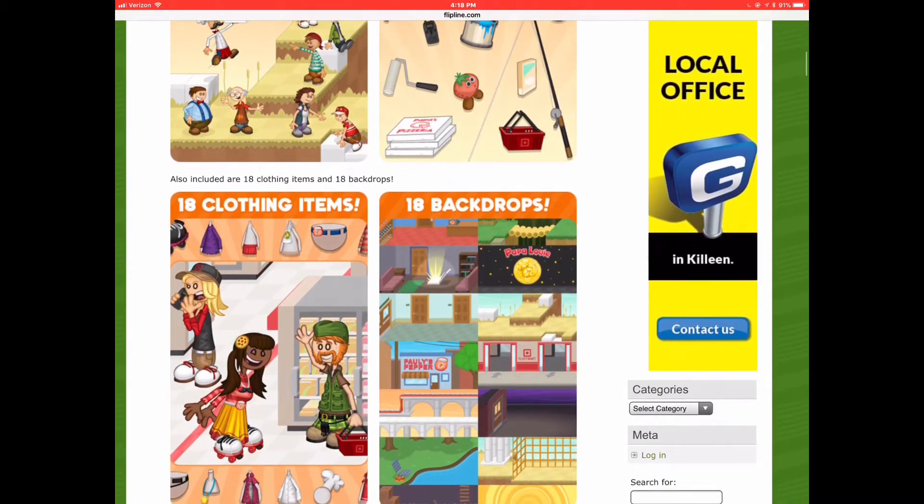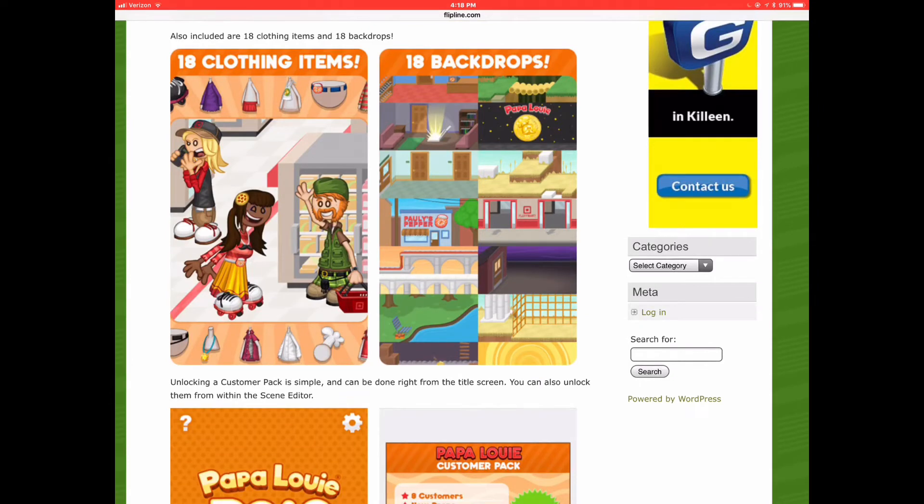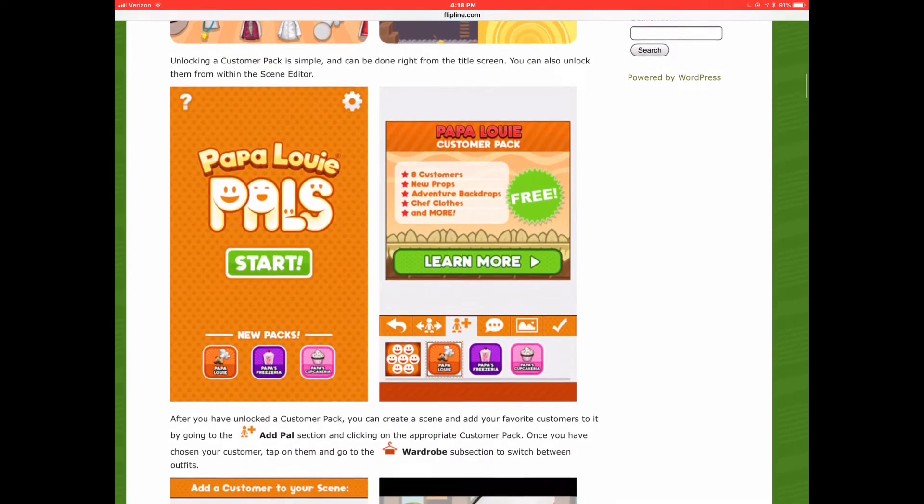So you can purchase packs and they will include clothing items and backdrops. It pretty much expands the app, so you have more options to choose from.